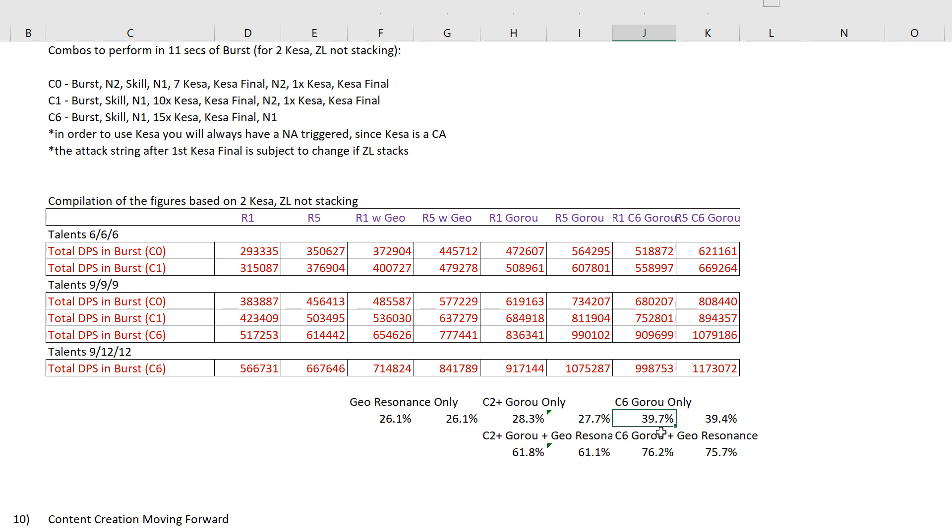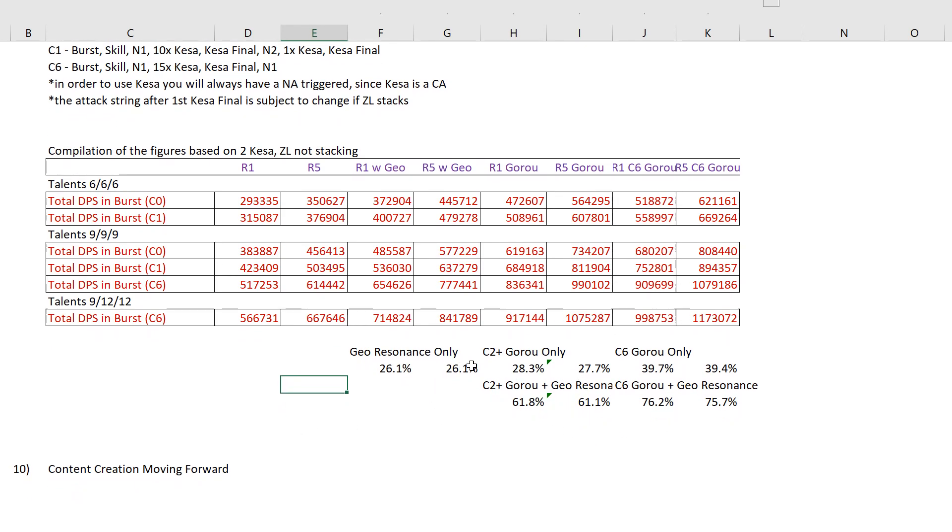An additional 11 to 12% from C6 Goro, which is still quite significant. Since Goro will be on Ito's banner based on what we know, getting C2 Goro is achievable unless you're really unlucky — though in the end it's still RNG, it's gacha luck. The difference with C2 Goro and dual resonance gives a buff of about 62%. C6 Goro with dual resonance is about 76%, because the resistance shred from dual resonance increases the effect of each buff. So these are the figures based on 2 Kesar Kiri slashes per second, assuming the effect does not stack.